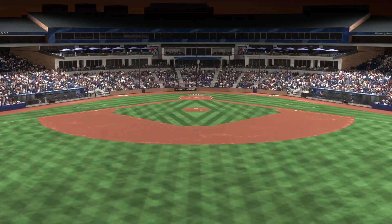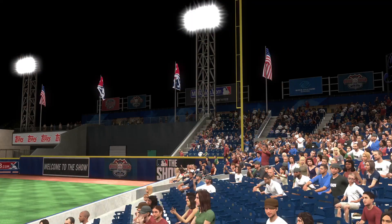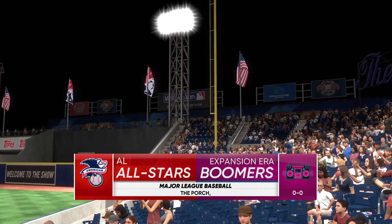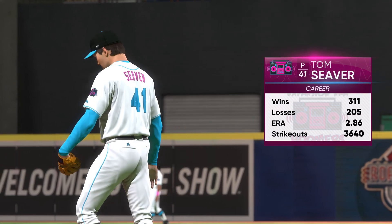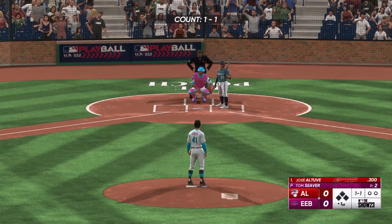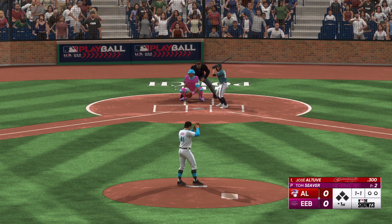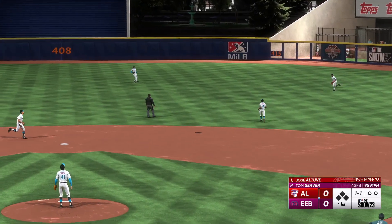Welcome into the ballpark — happy to have you with us. We've got a perfect night for baseball. It's the American League All-Stars taking on the Expansion Era Boomers. On the mound in this one: Tom Seaver. It's always interesting to see how he utilizes all of his pitches. When he's right, he's really able to keep hitters guessing, with all of his stuff coming out of the same arm slot and tunnel.